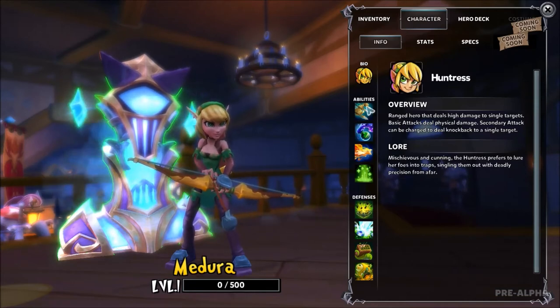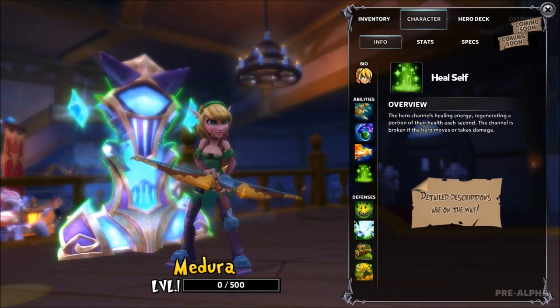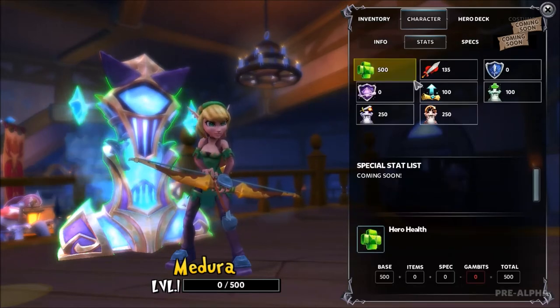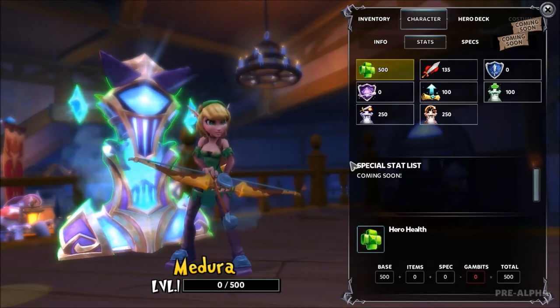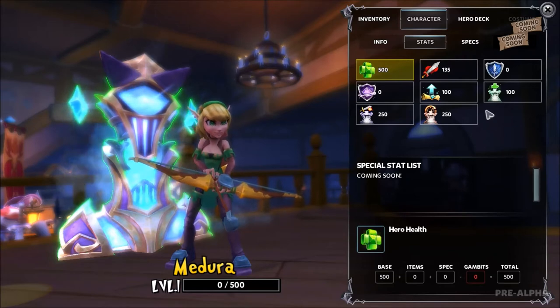Over to the character screen — here you can see all the info on the different stats and the different towers that I talked about in the last video. Over to stats: you can see the different stats. Soon there will be a special stat list, which includes for example fire damage, earth damage, wind damage, or stuff like plus 30% speed to fireball tower — different special stats that you can get on your gear and hero. Some of the special stats also appear in the specs.